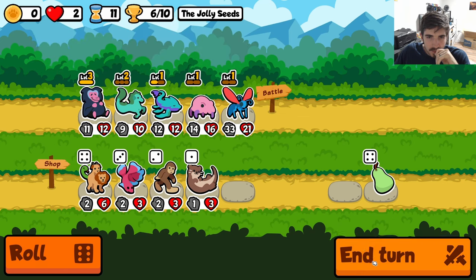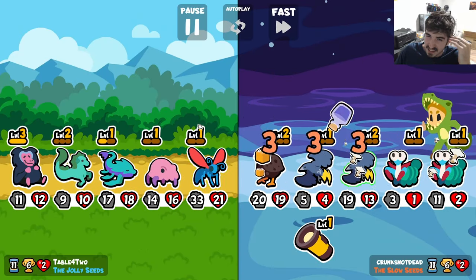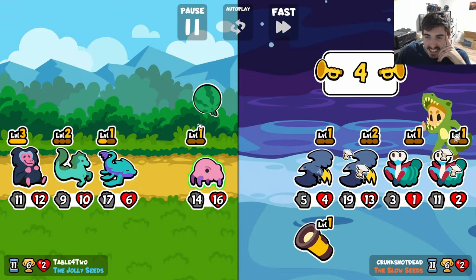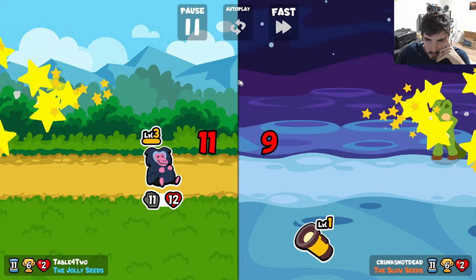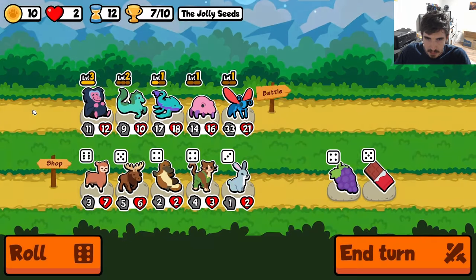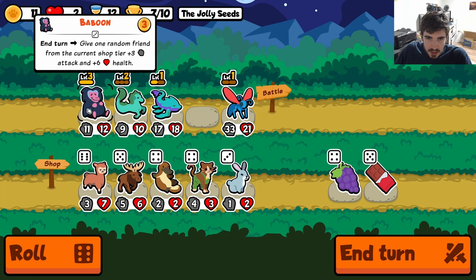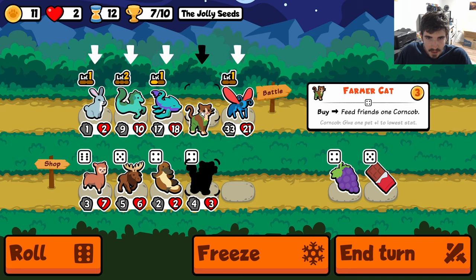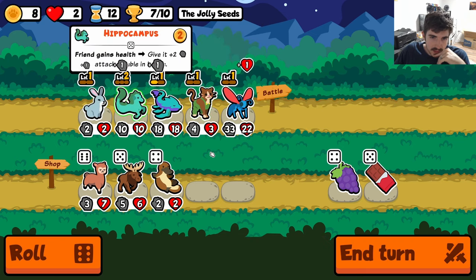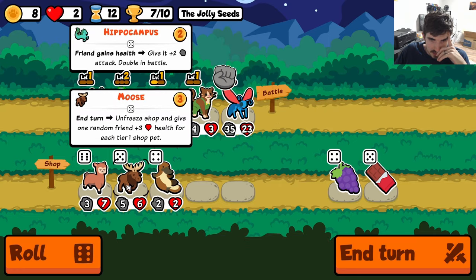Maybe we should have not done that because then we don't get the leviathan. The oyster mushroom - it turns the pet in front of you into a copy of you. So we used it on a little homie. We do have the combo here and we gotta try it, right? We could actually send the moose here too - I think moose with hippocampus might be the fastest scaling around. I don't think I put any donuts in here so that might be a problem.